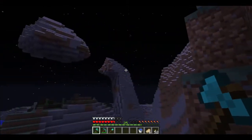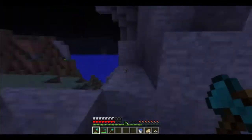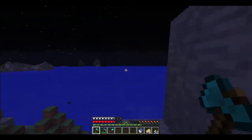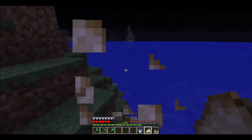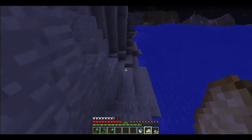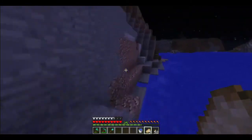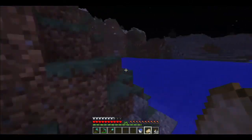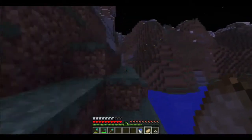I know there's an extreme hills biome going in the opposite direction of which way we went, so we might go check that out later. Should we make another boat or just run it? Nah, just run it. It's kind of a learning process - I'm also doing this for the first time, so it's kind of scary.